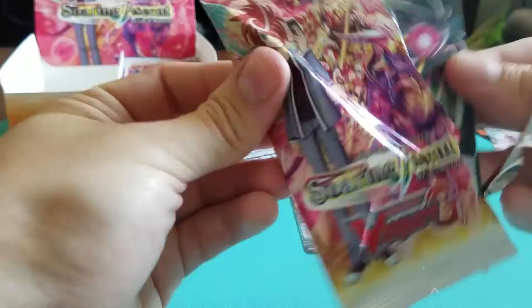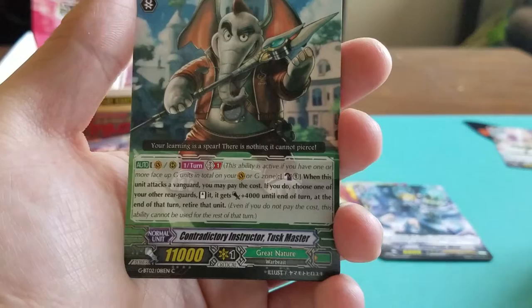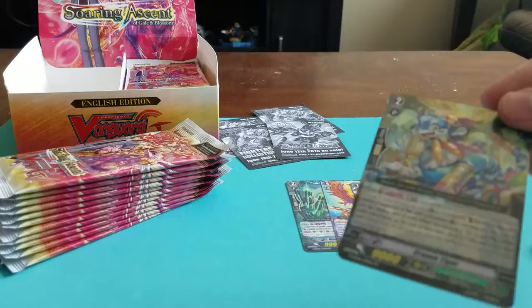So far nothing special — obviously got 30 packs to go, so who knows what could pop out. We have Wyvern Strike Phylagma of Narukami, High Tide Sniper of Aqua Force, Contractory Instructor Tusk Master of Great Nature, Narukami Duty of Love, and Crayon Tiger — Great Nature. Pretty cool card, kind of pivotal for the deck.